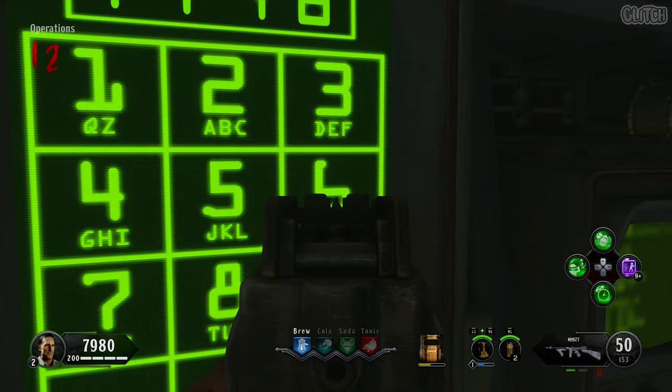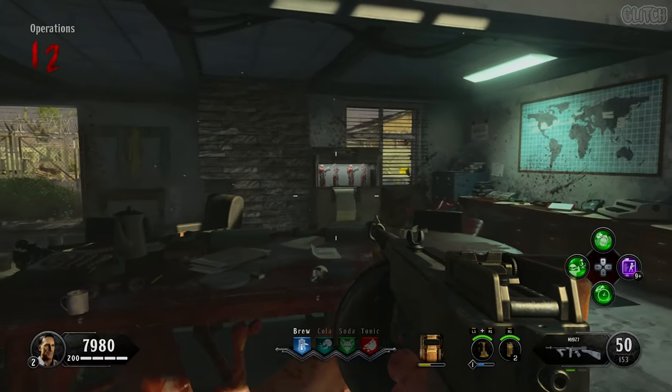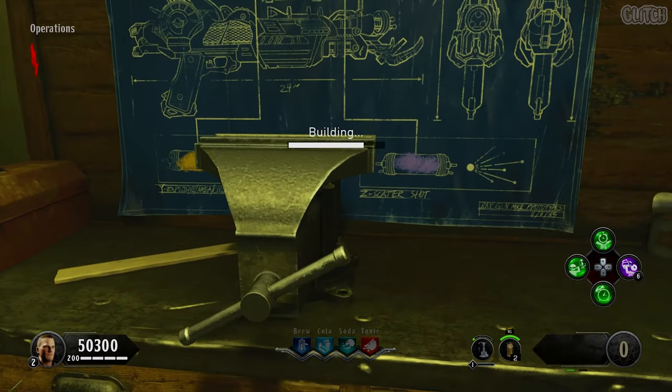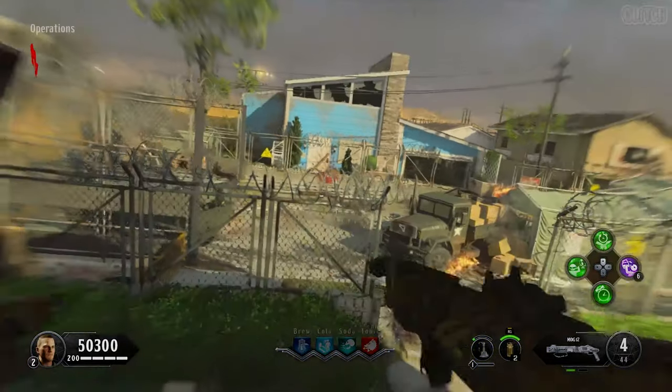In this video, I'm going to be showing you how to obtain all four Raygun Mark II variants on the Black Ops 4 Zombies map Alpha Omega. To do this, you'll need a couple of things: first, you need to obtain the Raygun Mark II frames, as well as craft the assembly kit at the operations workbench. If you don't know how to do any of that, you can find links to my quick guides in the description.